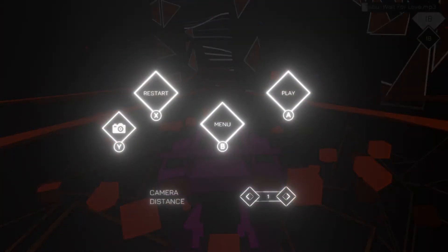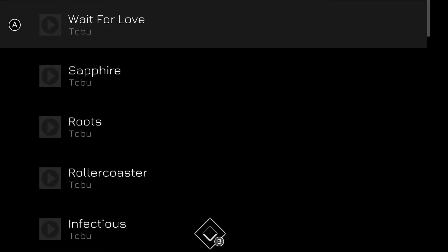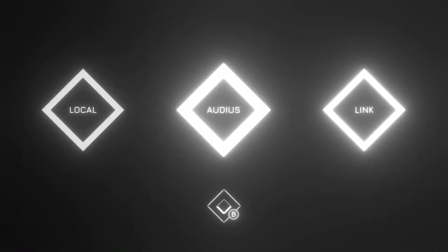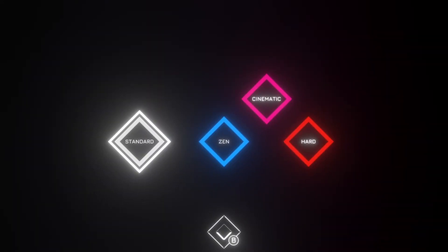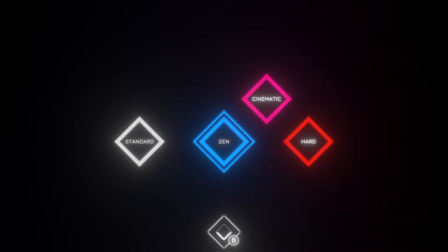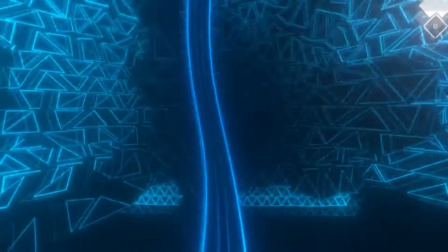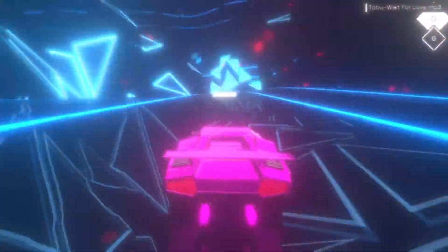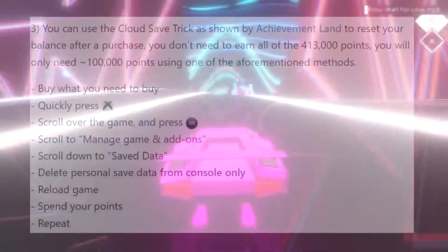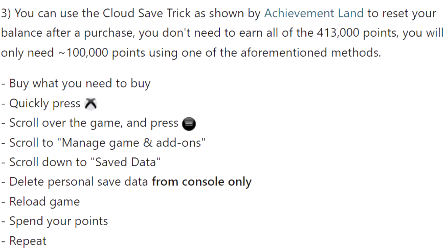When you get to 100,000 points, since there's a lot of stuff you need to buy within the game to unlock achievements, you can do the cloud save trick — thanks to Achievement Land for spotting this, by the way. His guide is on True Achievements and he's also got a video on it, so I'll link that in the description. Basically you don't need to earn all 400,000 points; you only need 100,000 points using this method.